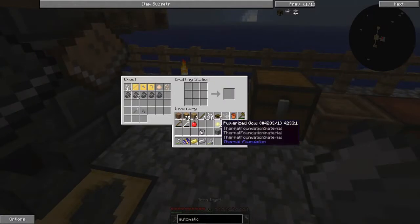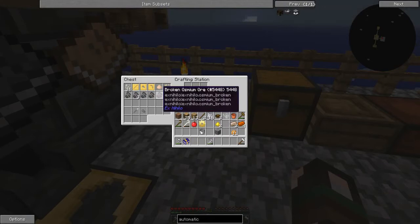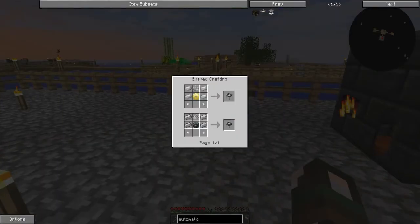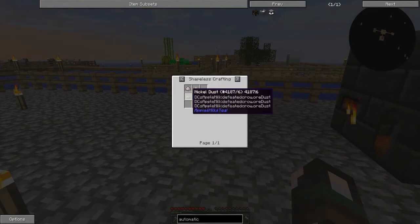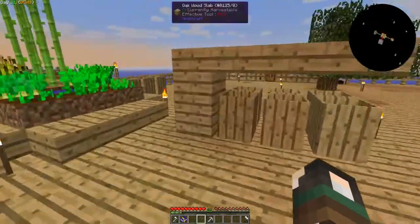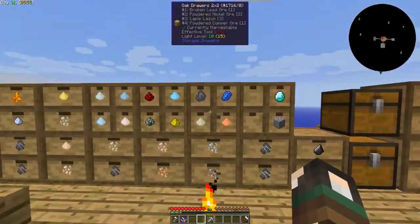There's all sorts of stuff in here too - nickel, iron, tin - not what we need. Let's look back at invar. Invar blend - yeah, iron dust, ferris or nickel. Do we have any nickel? I feel like we have nickel.